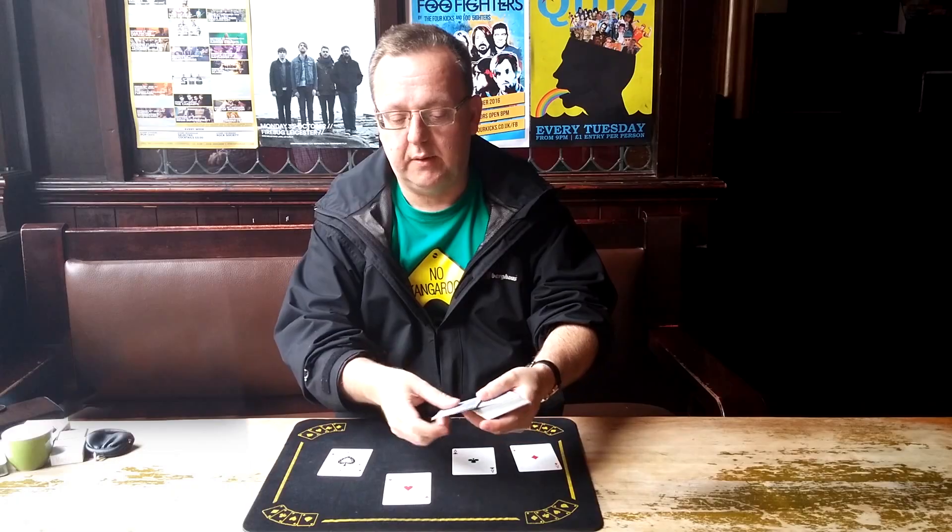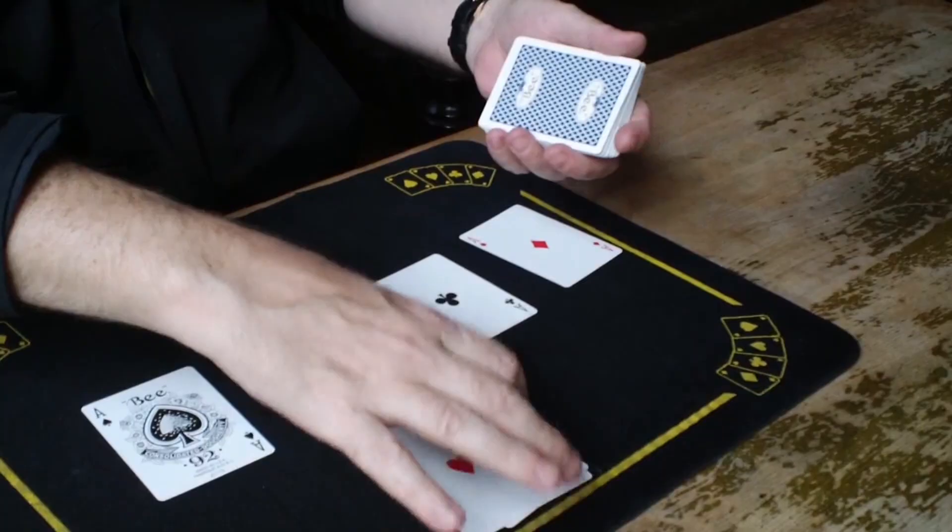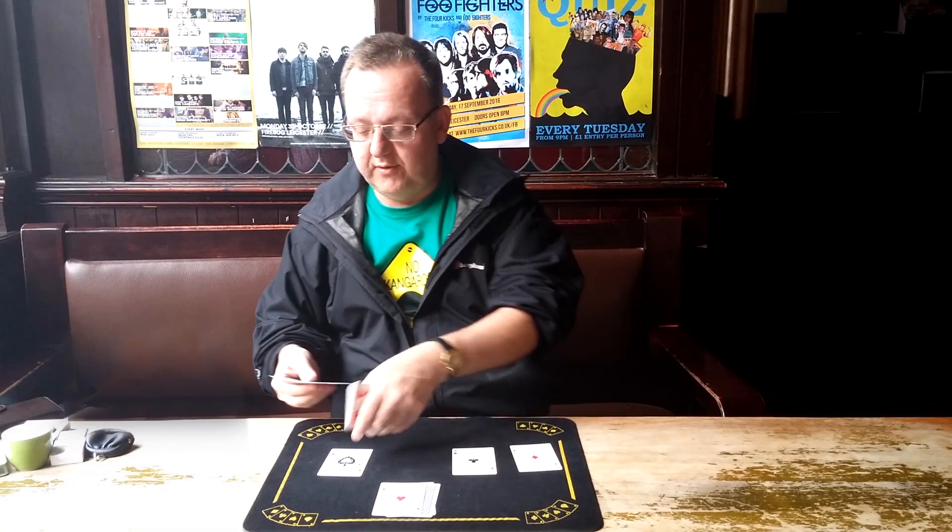The man wears a heart on his sleeve. You've got three different cards down there on the table with the ace on top — your ace of hearts, yeah? Let's lose these aces in the pack.